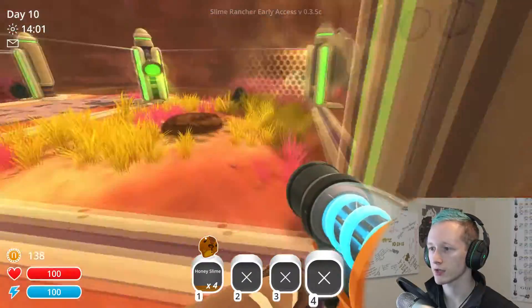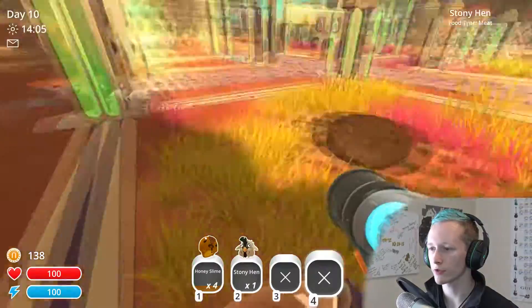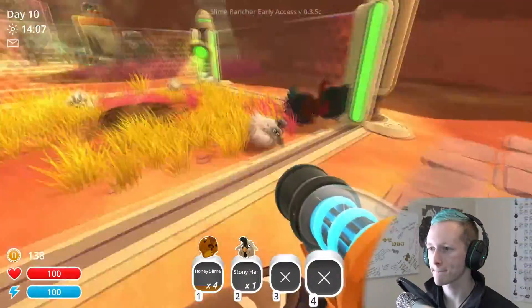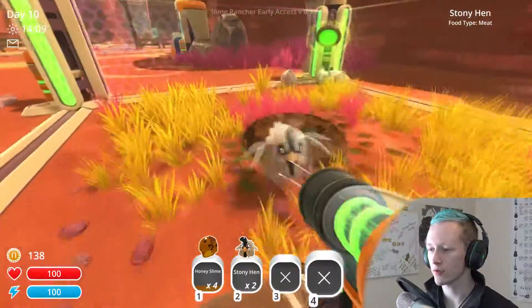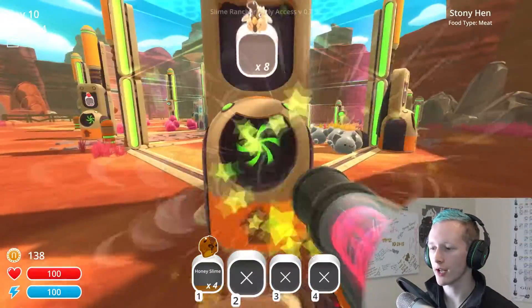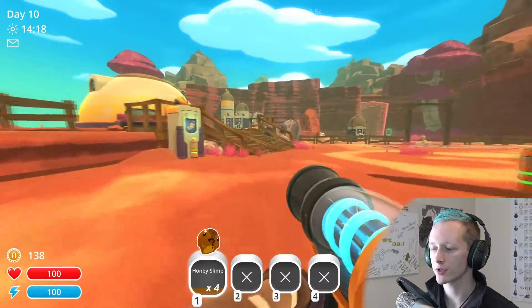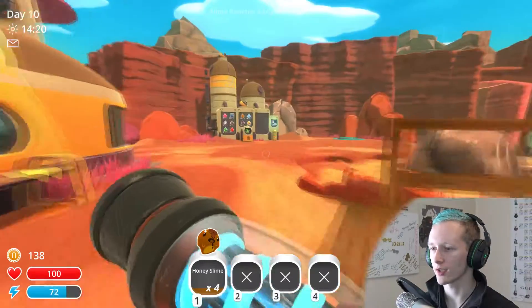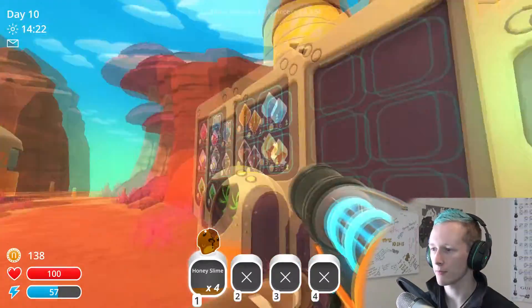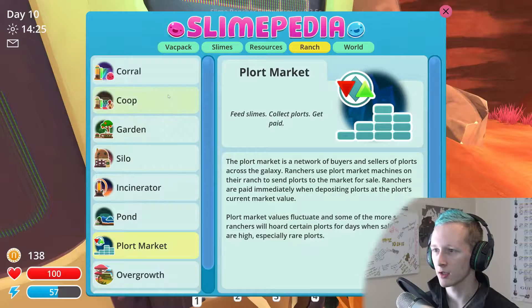We still only have two — I do need to get another rooster. I'm gonna take two of you — okay, so it's pretty sustainable. I got eight of those. Let's learn about these beautiful honey slimes. I'm assuming that's their plort — 69. Very nice.